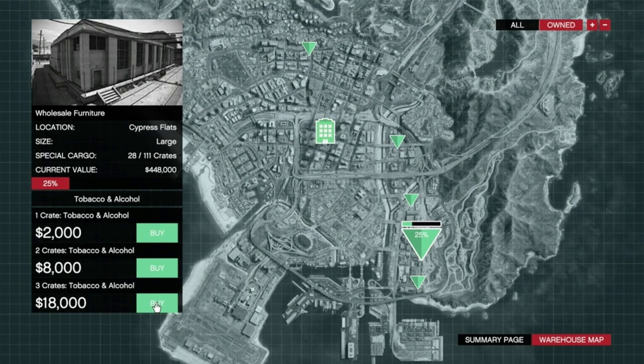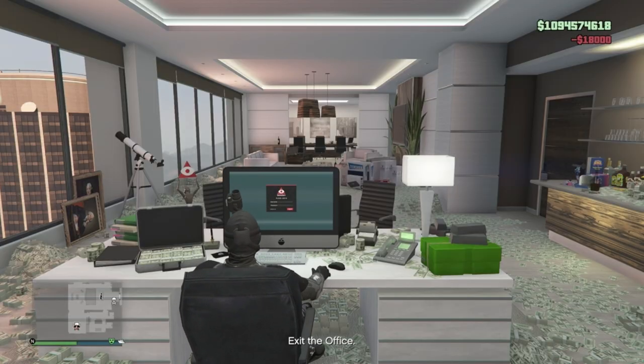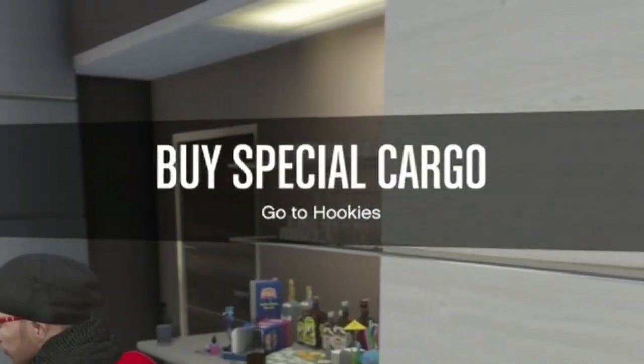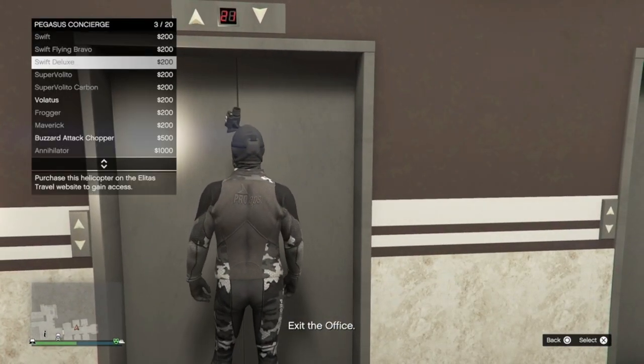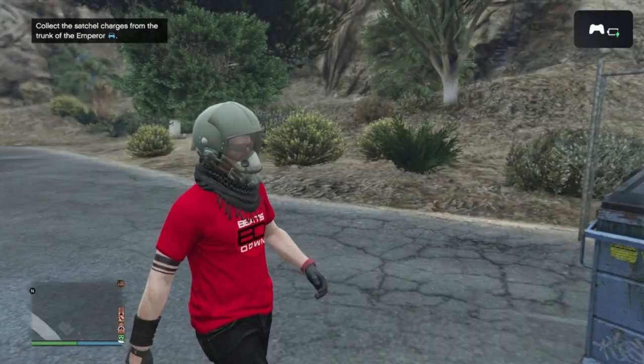Once the mission has started, the game will tell you it's either at Delpero or Hookies in North Chumash. If it's at Delpero, grab yourself a Buzzard and make your way over. If it's at Hookies, use a job warp to the location.